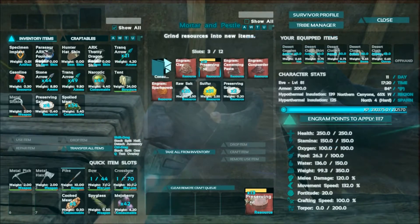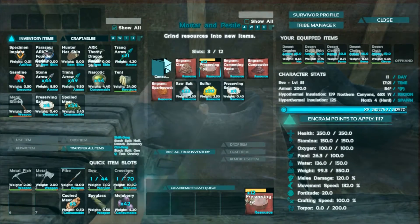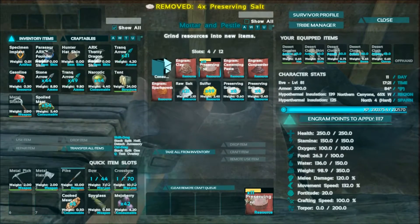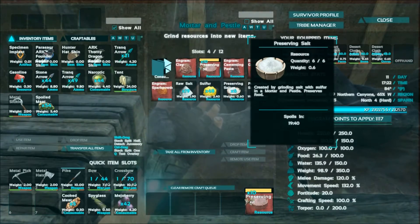When you put preserving salt in your inventory it'll increase the spoil timers. I'll just wait for one of these to cook up and dump this old one in here. While it's in the inventory it spoils by itself — it's got a 20-minute timer on it.